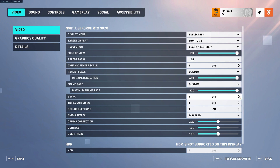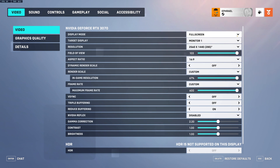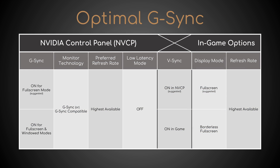Before doing so, open the in-game video options and configure the display mode and refresh rate to match your previous settings. For your convenience, here's a recap of all the changes made so far. Now you need to decide between one of three frame rate limiters, depending on what the game supports and your own preferences.